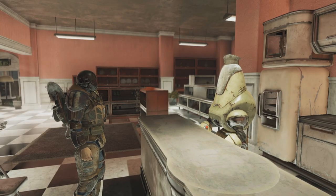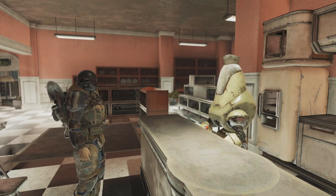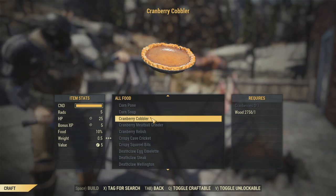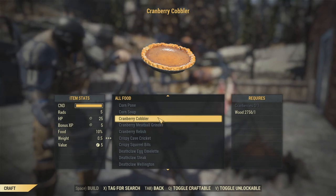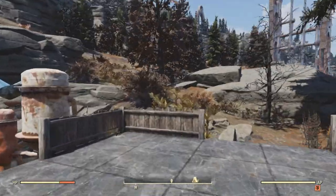Now that's everything you need — you also need the recipe. It can be purchased from the food shop at the White Spring Resort, or it can randomly drop at one of the following events: Senseless Violence, Monster Mash, Line in the Sand, Distant Thunder, Surface to Air, and AWOL Armaments. You can also purchase a recipe for the cranberry cobbler at White Springs. This is a less powerful recipe, giving you an XP bonus of 5%, but this only requires cranberries and wood rather than a whole list of ingredients.